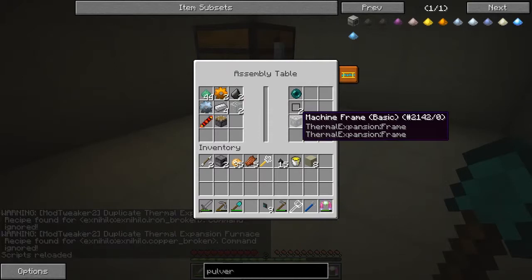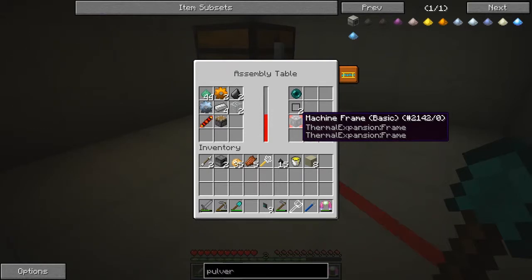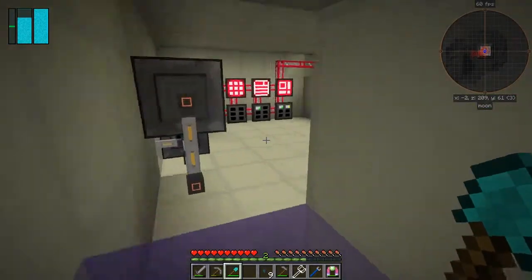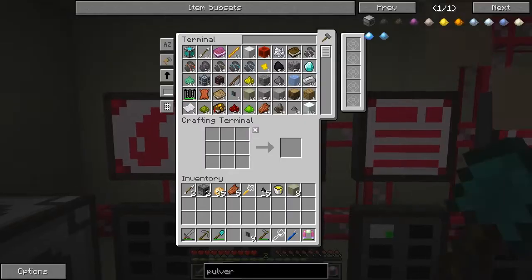Machine frame basic — I think that's what I should be making, to be honest. Yes, that's right, I should be making this. I think the quest is slightly out of order. What else can we do? Well, that's working but it'll take quite a long time. I need to go and make an ore converter — let's look at the recipe for the ore converter.